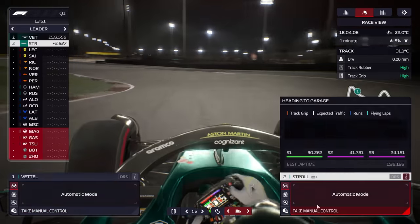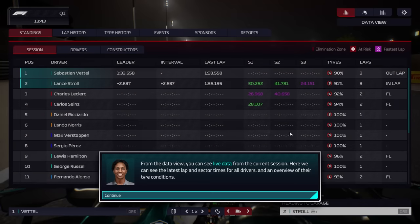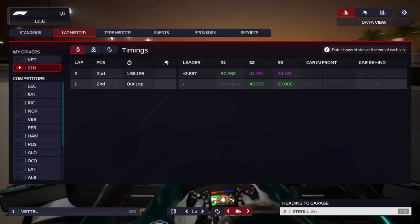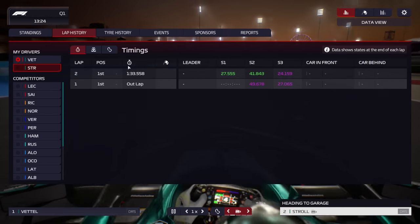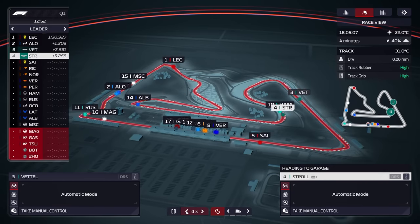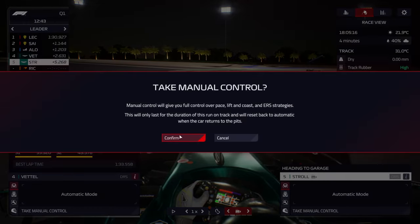Looking at lap history, the middle sector for Vettel was 10 slower than Stroll, and the third sector 24 hundredths slower — they're pretty comparable really. Stroll will be coming in this lap. Then Sebastian Vettel will be starting his second flying lap — let's take manual control this time. She's going to talk about tyres now — we can work that out. Vettel comes through sector one, it is a personal best and we are quicker than Williams at the moment. We've got 11 minutes 52 seconds remaining in qualifying.